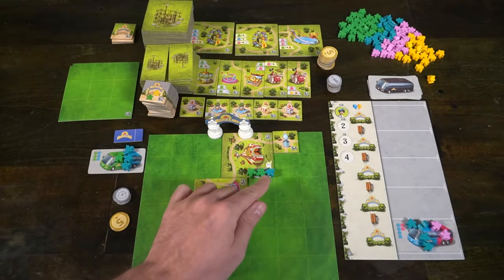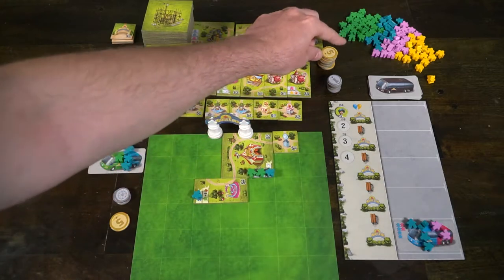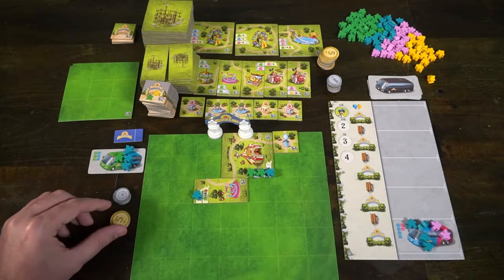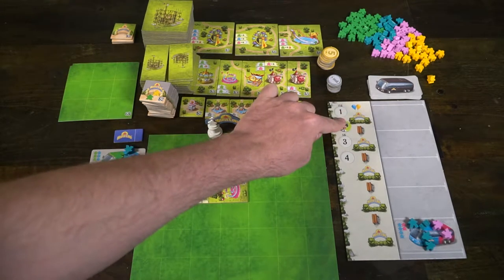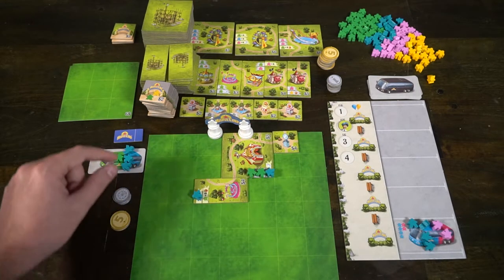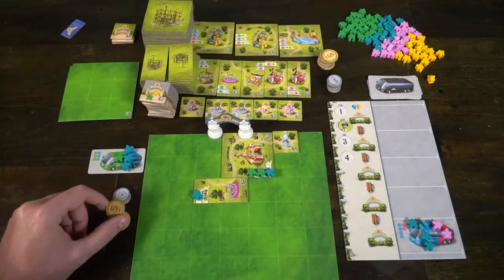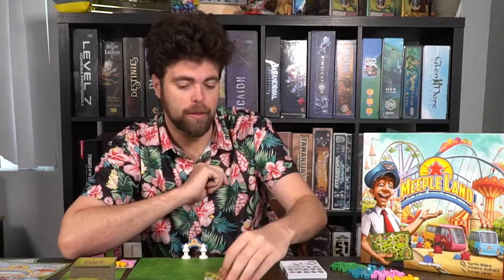Then you're going to receive revenue. Based on the number of characters on your park spaces, you're going to score one dollar, and for each of the special spaces you'll get an extra dollar. So if you have toilets associated with all these locations here, you're going to be able to put a blue guy here, which is going to carry over to the next round.